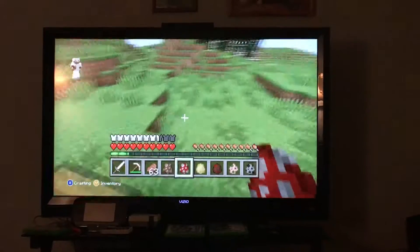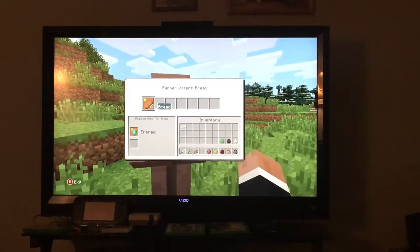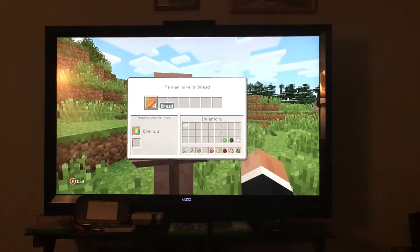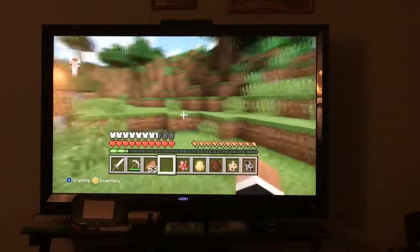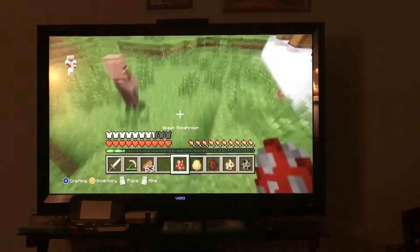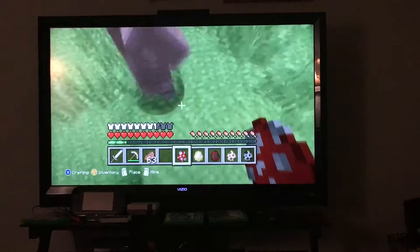This is a villager. If I click on him there's a trade option — he's a farmer villager. If you trade an emerald you get four pieces of bread, but some trades aren't great so I wouldn't recommend using all of them all the time. We might try trading later.